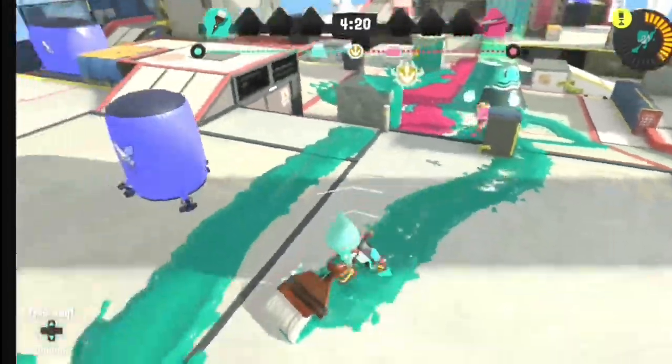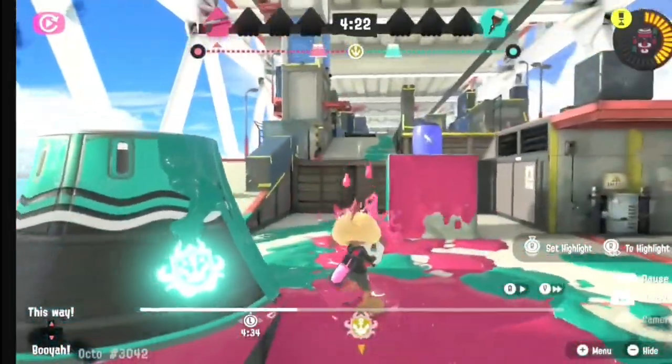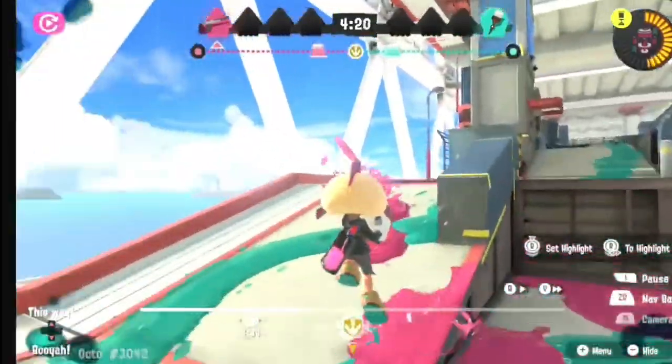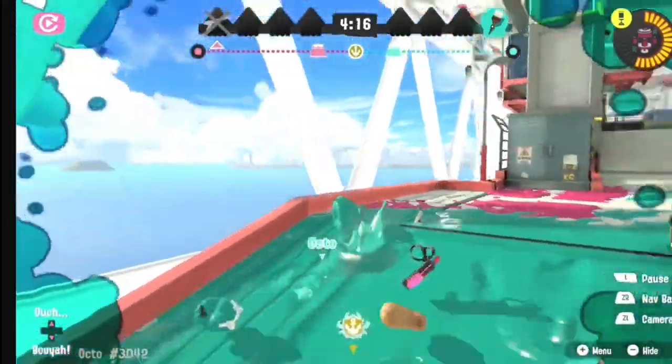Right here I'm retreating and I swing right back and catch him off guard. This is exactly what it should look like from the opponent's point of view — he's trying to chase me, trying to kill me, and then I retreat and kill him right there.